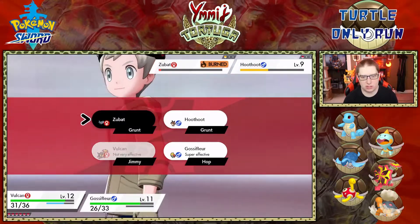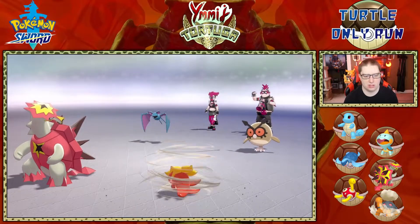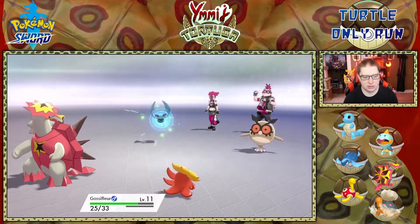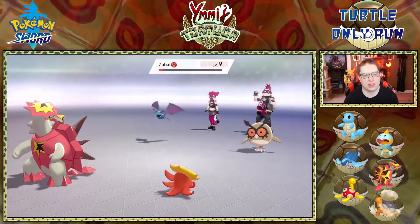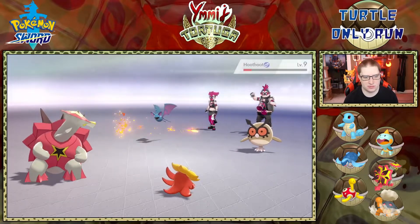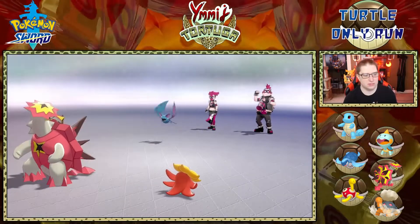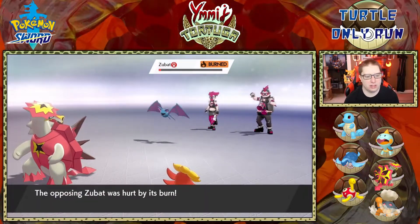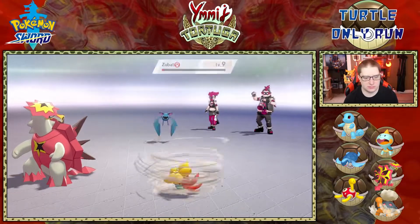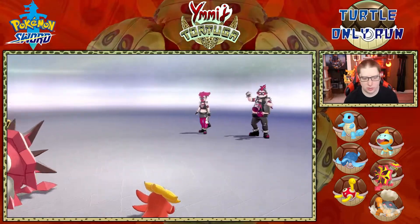Same play — Ember into Zubat. Zubat hits me, Hootoot uses Confusion. They double into me but I'm tanky. Rapid Spin — Gossifleur is getting faster from speed boosts. We get the burn off. I'll Ember the Hootoot — Zubat goes first anyway. Zubat uses Absorb and is at one HP — does that keep it alive? Hootoot uses Tackle. Gossifleur goes down. Rapid Spin finishes off the last one.